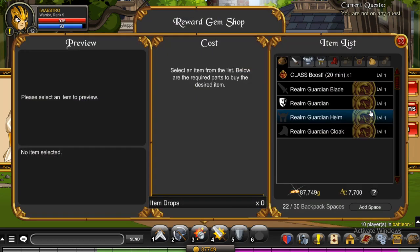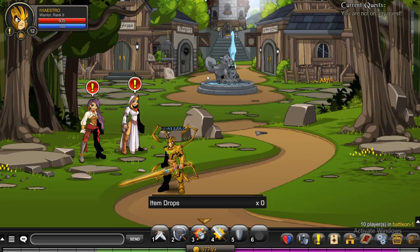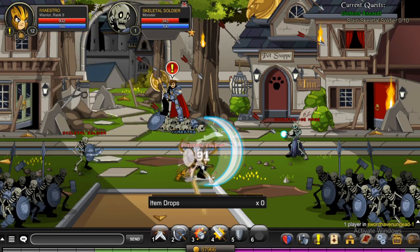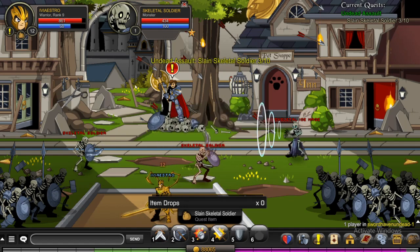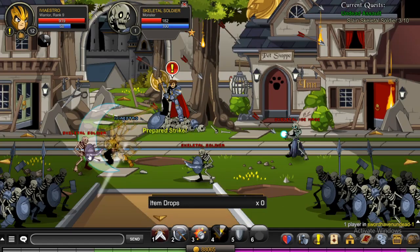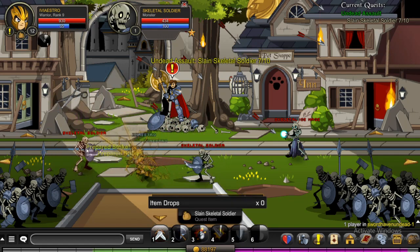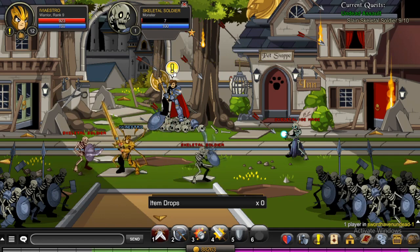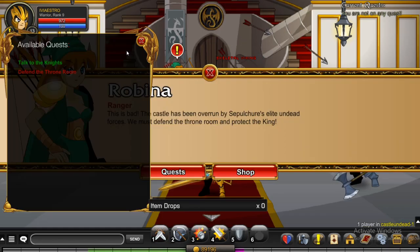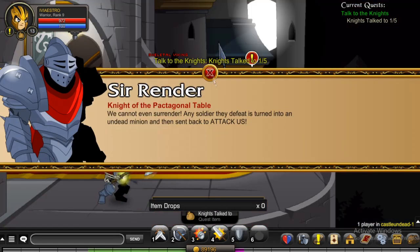The really only thing of note you can turn them in for is a 20-minute class boost, which is nice. Generally if you're not trying to rank up more than one class, you don't need the full hour and you don't want to waste your daily boost on one hour of class boost. From there, I went to do the Sword Haven Undead storyline — kind of the tutorial thing — doing these quests from Ardix, using my Warrior trying to get that up to rank 10.